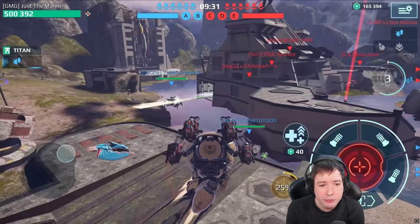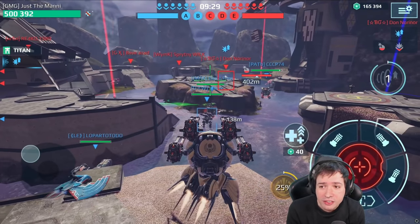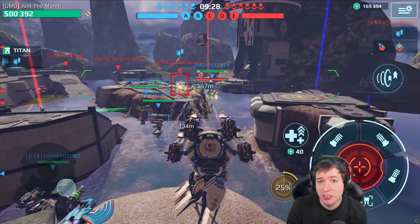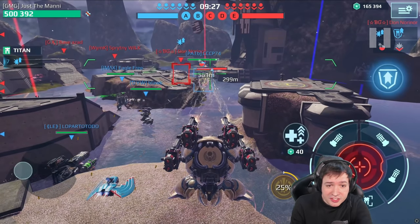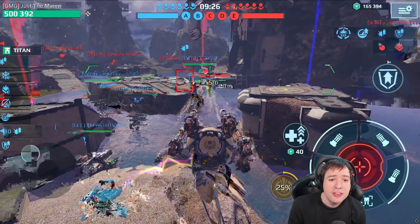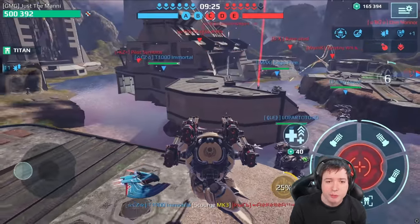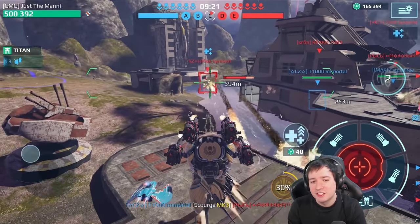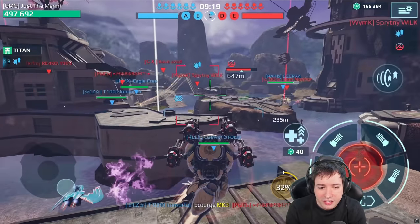I abort the ability, wait for it to become ready again — and on the third attempt he goes into stealth at the exact same moment again, failing to establish the link. Fourth attempt: he's at 299 meters, I can start my ability — but he walks out of 300 meters range. The ability link only has 300-meter range. Four attempts and I was still unable to establish a single link.